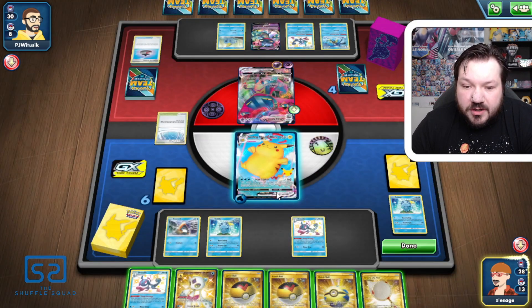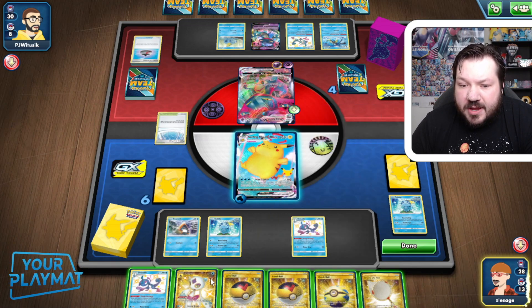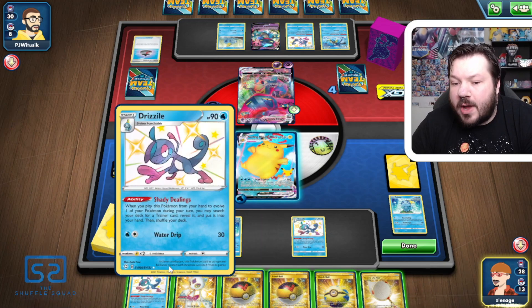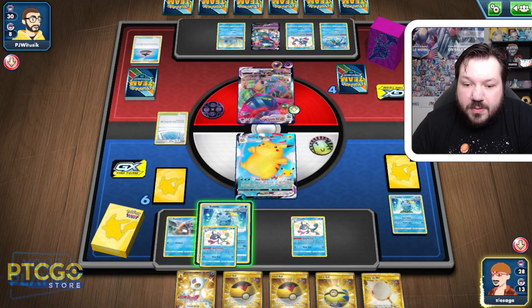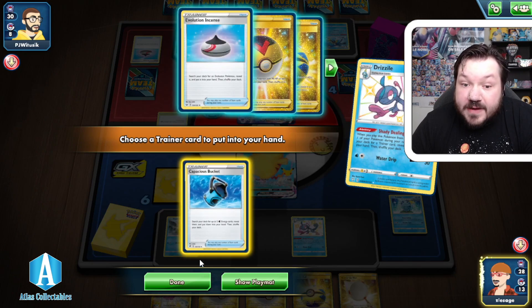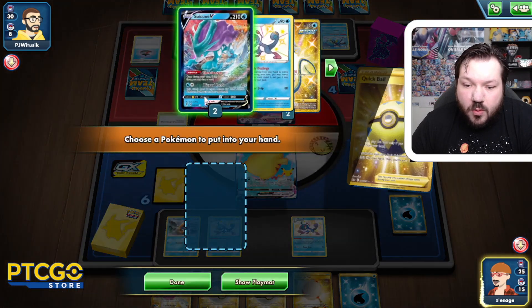Currently we do not have Water Energies in our discard pile, so we are not going to be able to attack this turn. We can get Capacious Buckets and pitch Water Energies away, but that means we won't have enough to get this set up. Let's go Capacious Buckets — that's literally our only out, because I forgot that we can attach normally for our turn. Sometimes you can catch yourself making a mistake — it's always good to just double check and think out your plays.